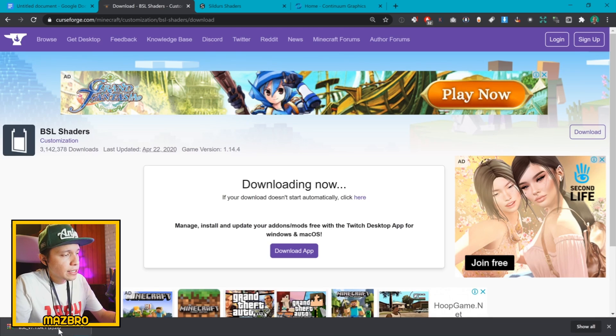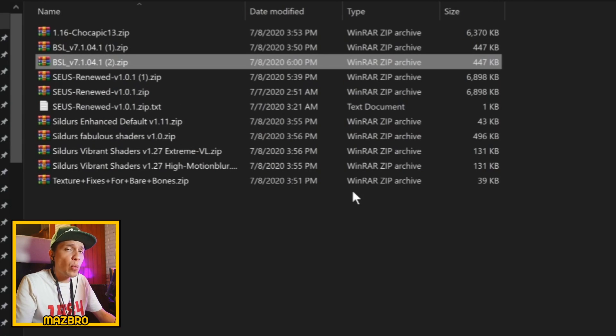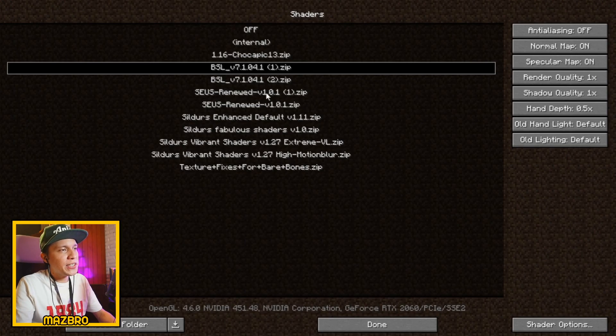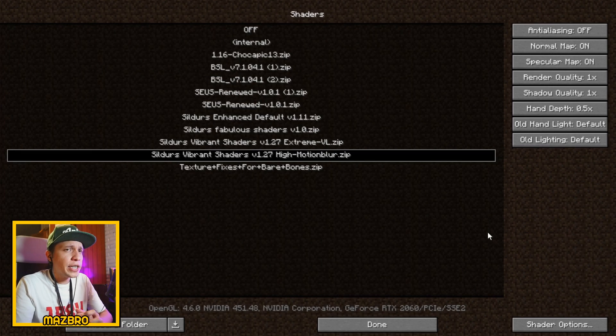Once you have that downloaded, right-click and show in folder, then copy it. Go back to your shaderpacks folder and just Ctrl+V to paste — you can do that while still in-game. No need to extract zip files or .jar files at all. Go back to Minecraft, Options, Video Settings, Shaders — and you can see the BSL shader you just downloaded is now there. The only two I currently recommend are SEUS and BSL. Chocapic and Sildur's are great as well — just make sure you find a good source.